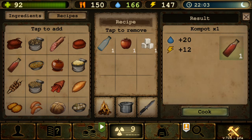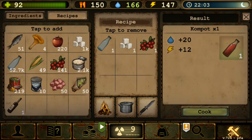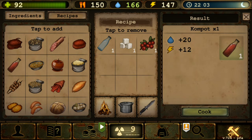Next is Compote — it's still the same: water, apple or any fruit (you can swap to cranberry and it works), plus sugar. I think it got nerfed — maybe it was 20 energy before? Not sure. It still doesn't have an expiration time, so it lasts forever, which is great.